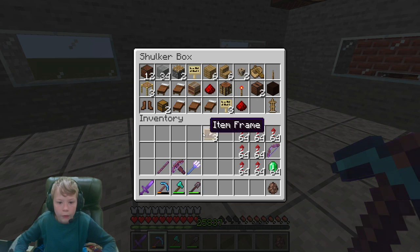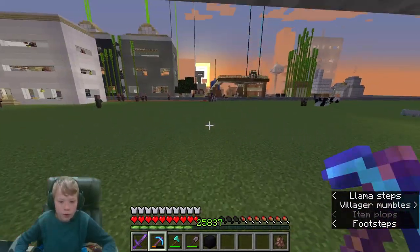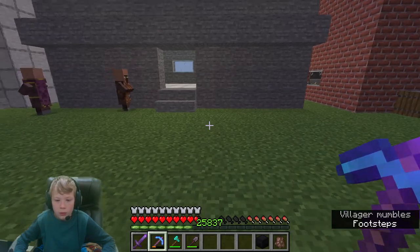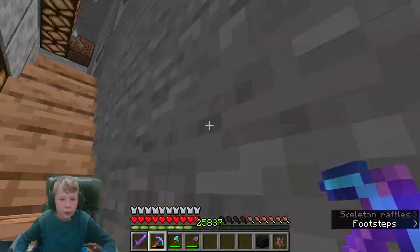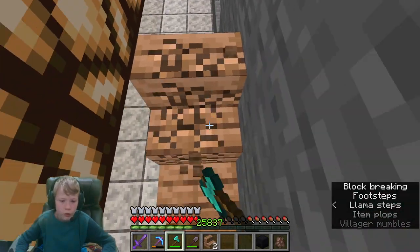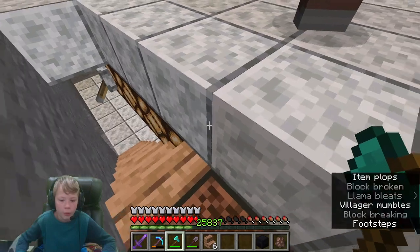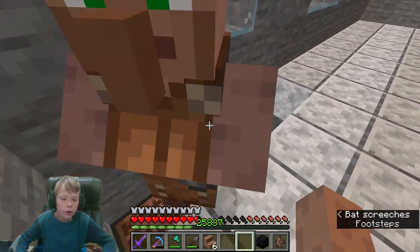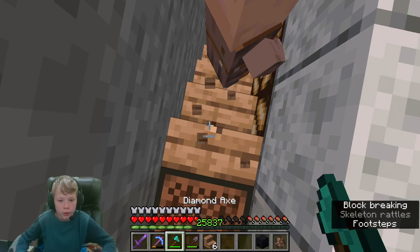We have an item frame in here - we can remove this. What else do we need here? We can remove these staircases - they're old. What are these? Are these jungle stairs? This must be part of the fourth half then. Sorry, you're gonna have to go downstairs because I'm removing these staircases.